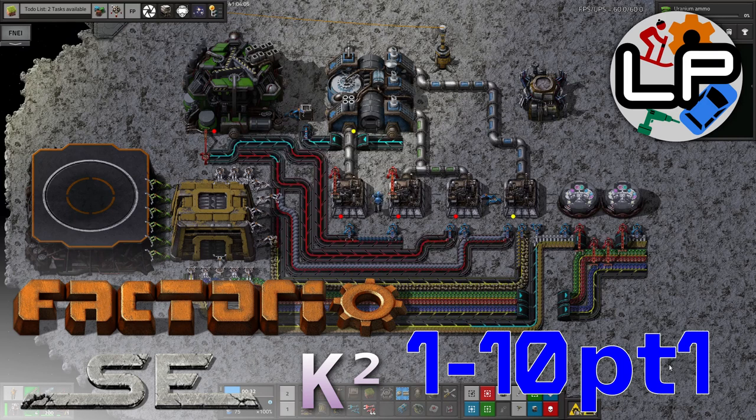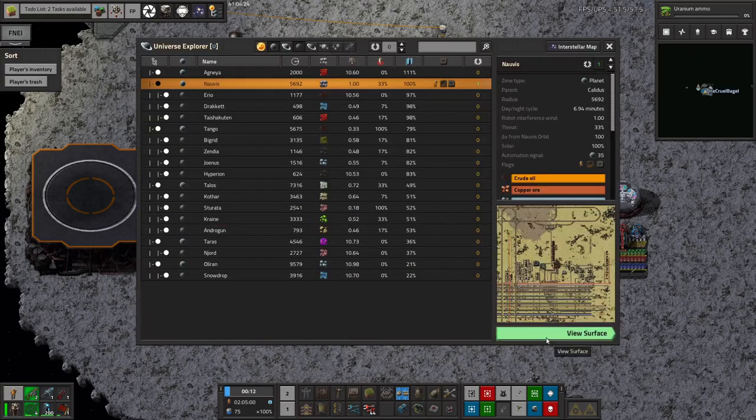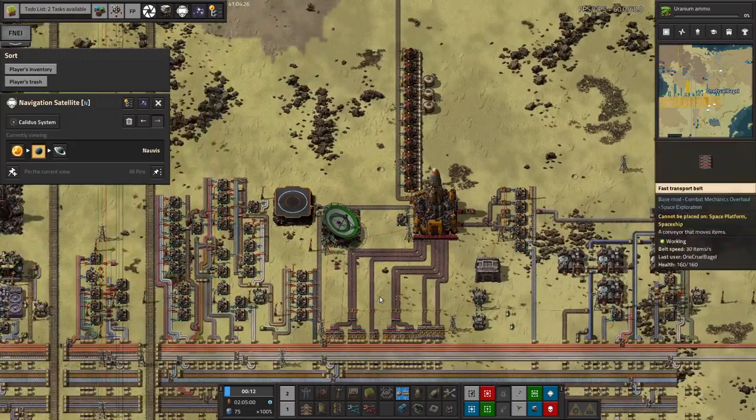Hello everyone and welcome to Lawrence Plays Factorio Space Exploration with Crestorio 2. This is quite a big piece of progress - we've made it to space and set up some initial science up here as well. Most of the science being done is through plundered bits and pieces found up here. But let's go through what's been happening in chronological order, starting back down here on Norvis.